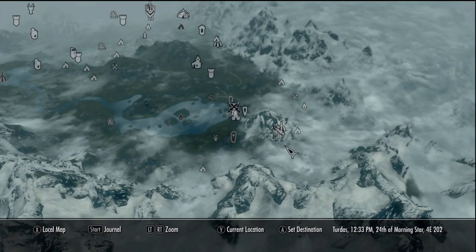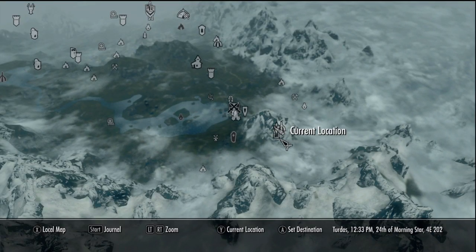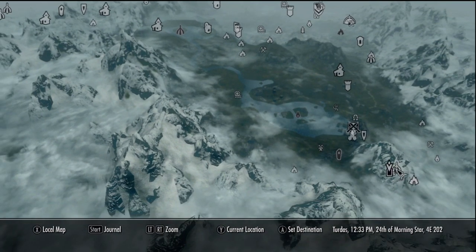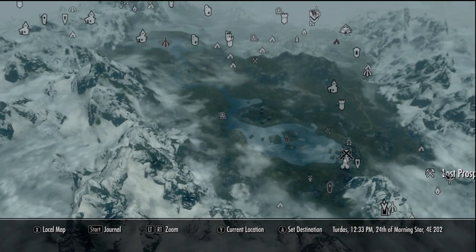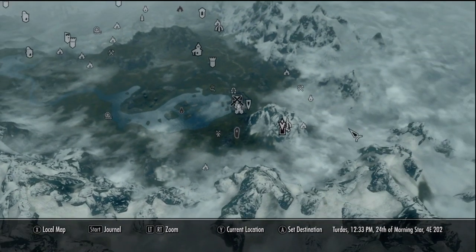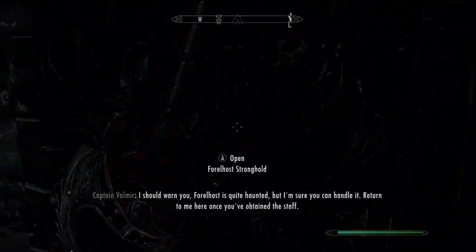What's going on everybody, Manufactured Opinion here, welcome back to my Skyrim playthrough slash guide. Today I'm bringing you another dragon priest mask - Rahgot. I think that's how you pronounce it, R-A-H-G-O-T. It's south east of Riften on top of that mountain. I also want to welcome all new subscribers - welcome aboard, I hope you're enjoying my videos and stay tuned for lots of videos in the future.